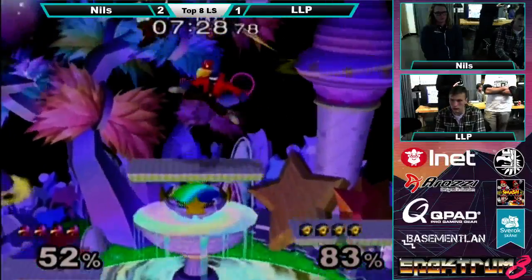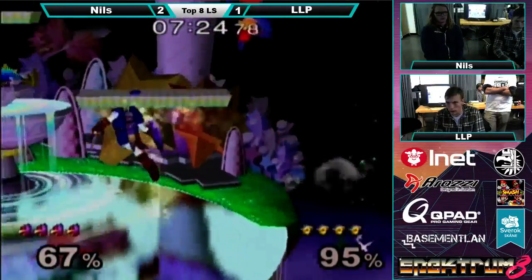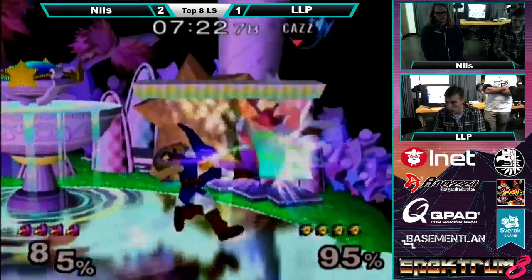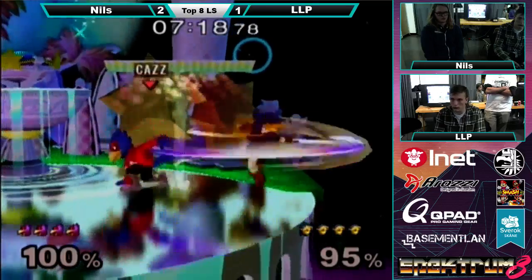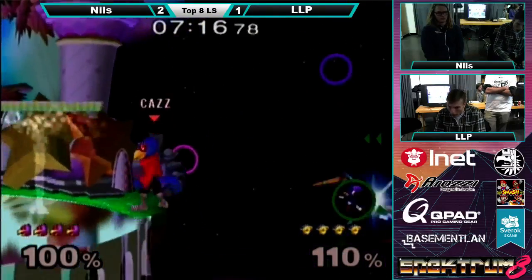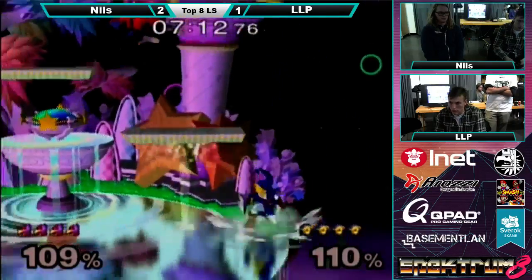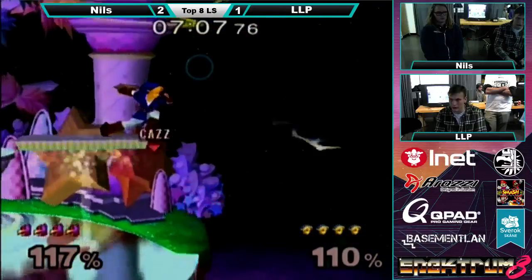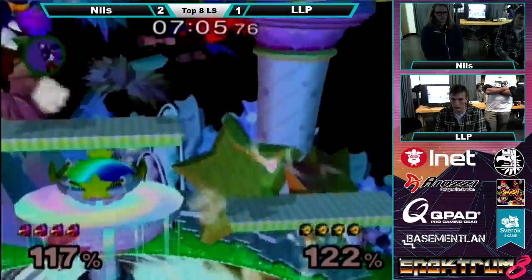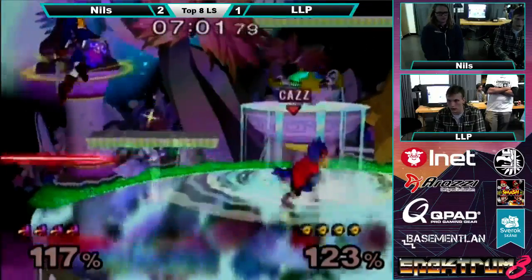It was a really good try but I think he messed up with the chain, so he had to do the chains to actually recover. But he did hit Falco with the chains, so like if that up B hits he would have gone. You should be glad you saw that moment because I don't think that edgeguard has ever been done in the history of Melee — that specific thing has never happened, I'm pretty sure.